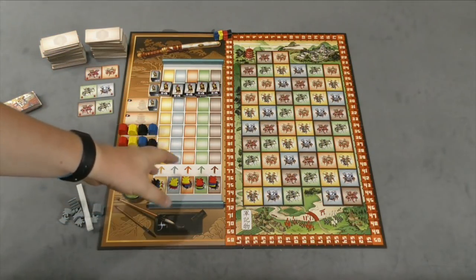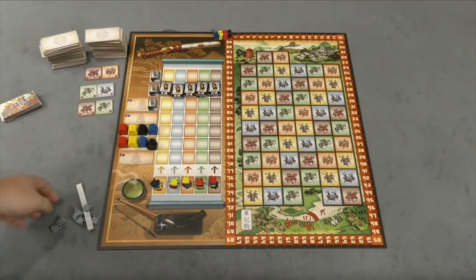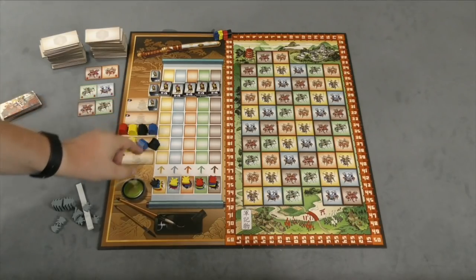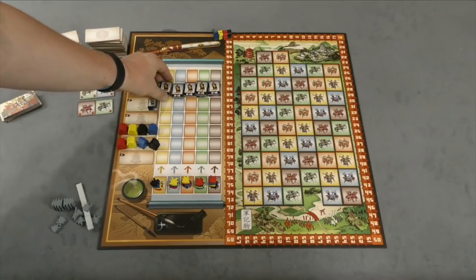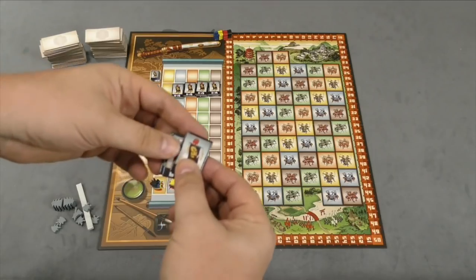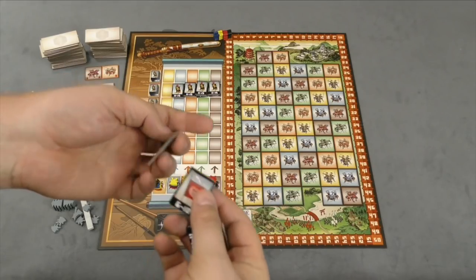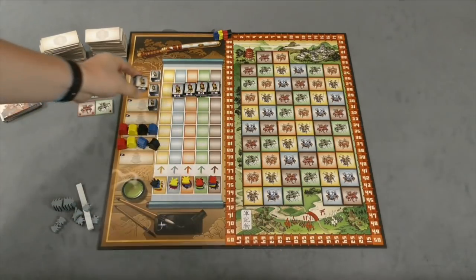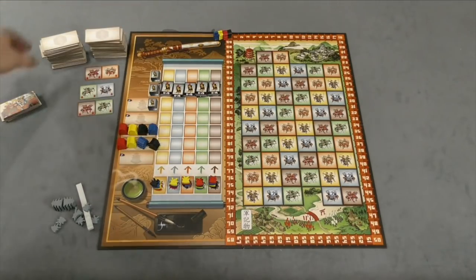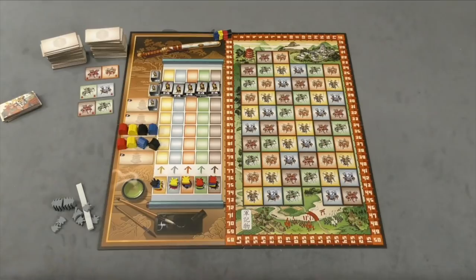The board is going to be set up a little bit differently depending on how many players are playing. I have it set up for a four-player game, but there are pieces for a fifth player here. These strongholds are going to be at a different level depending on the players. You're also going to be setting up some banners — a top, a middle, and a lower one on the line, worth 11 to 15 points, 6 to 10, and 1 to 5. You'll notice a whole bunch of squares here on the board.